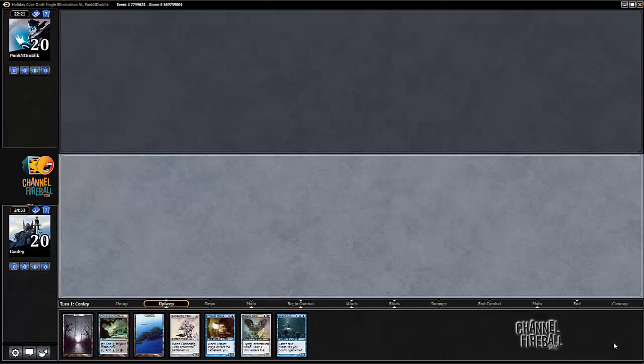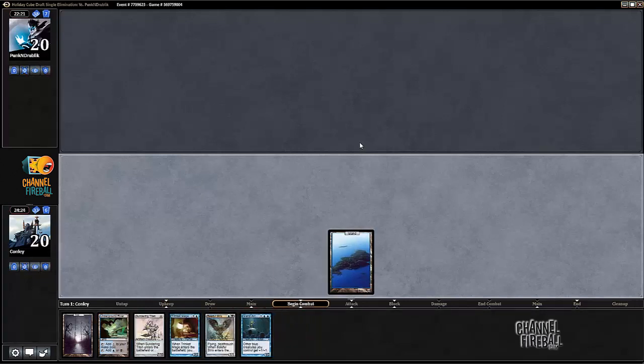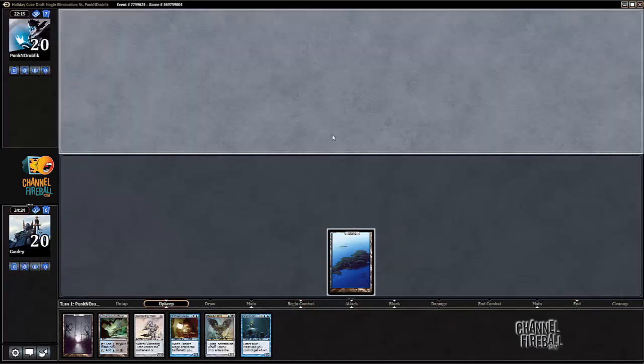All right, welcome back. This is round one of Holiday Cube. I'm Connelly Woods and we have a sweet hand here. It's going to play turn two Strix. Our deck doesn't have a ton of card advantage — we have an Ancestral Vision, a Tezzeret that can get us some cards.